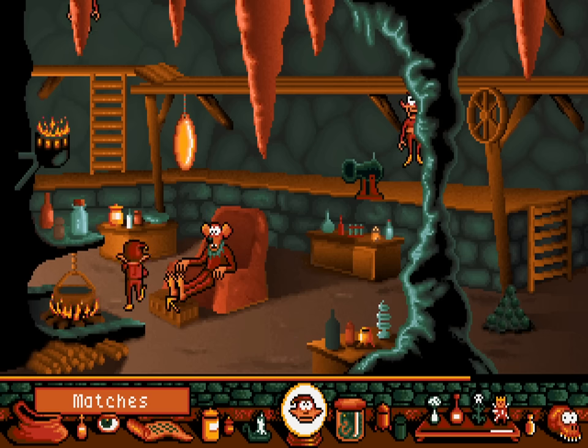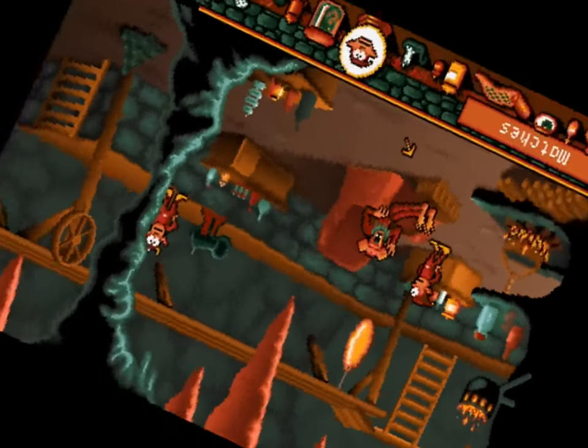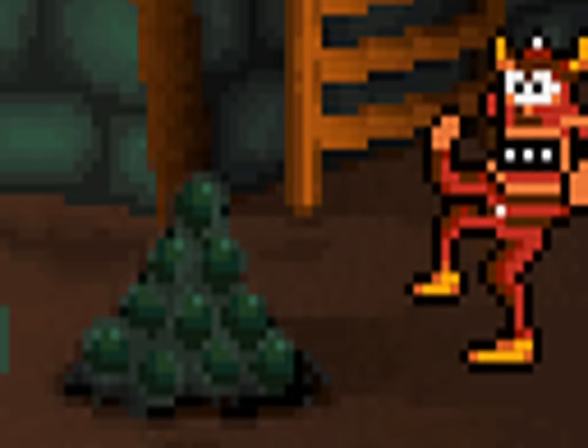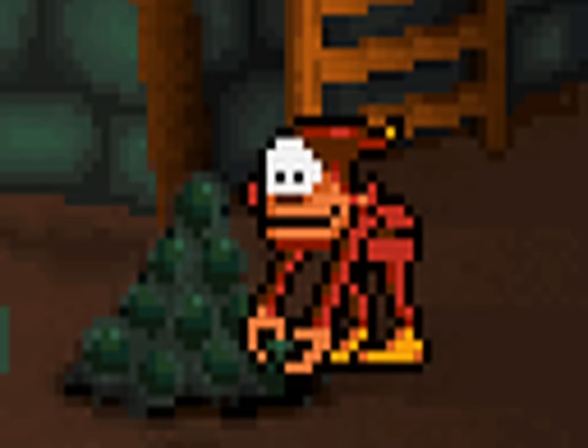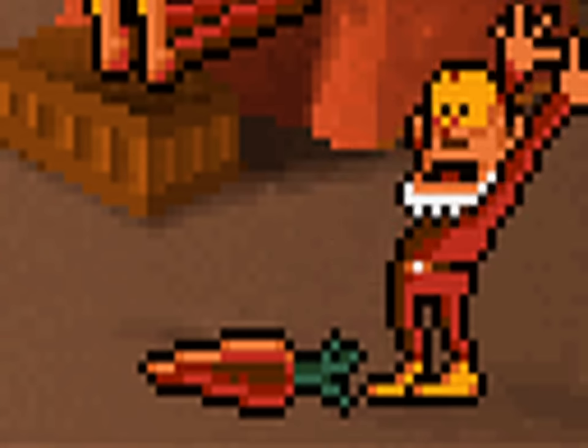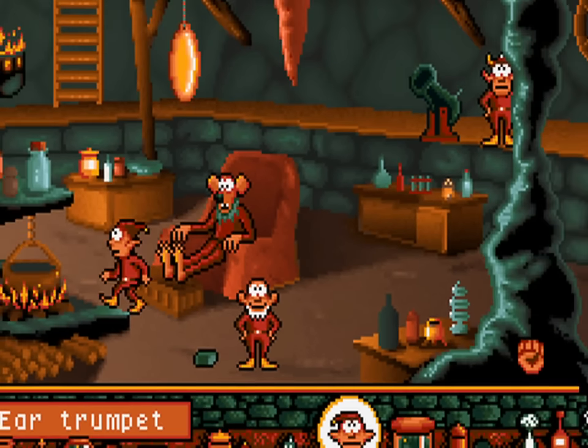And he finally wakes up. But he's hard of hearing and we need to fix that. Punch the cannonball, pick up the cannonball, punch the cannon, put the cannonball in, punch the cannon, pick up the matches, light the cannon — carrot falls from the ceiling. Turn the carrot into an ear, pick up the ear trumpet, and we can finally talk to Shadwyn the Wise.